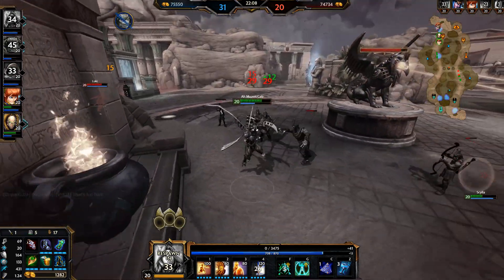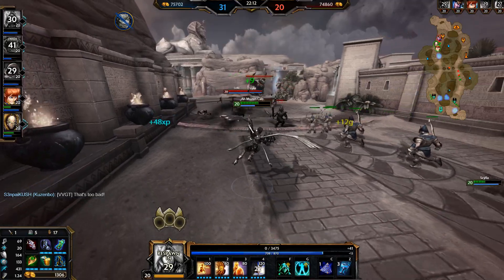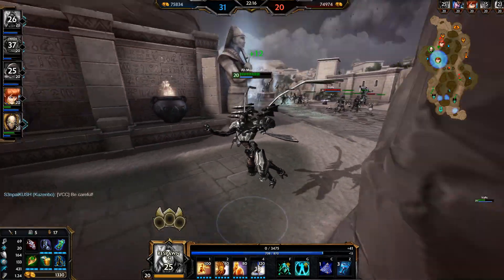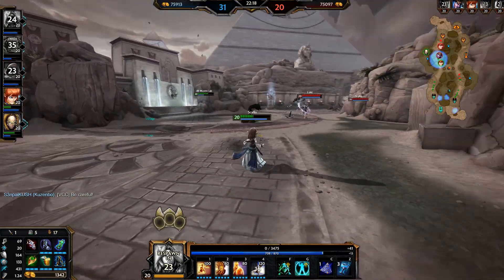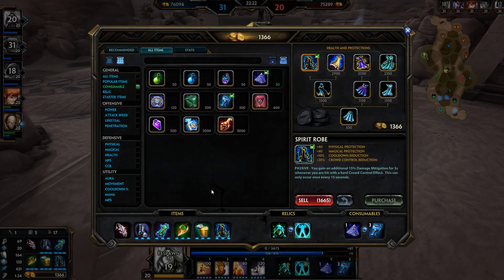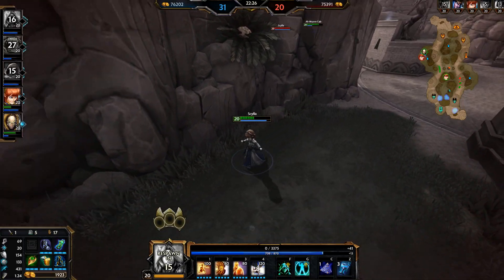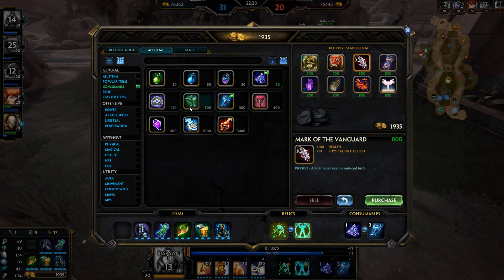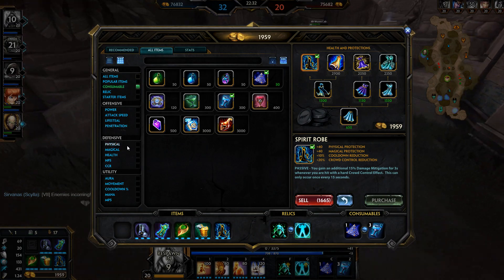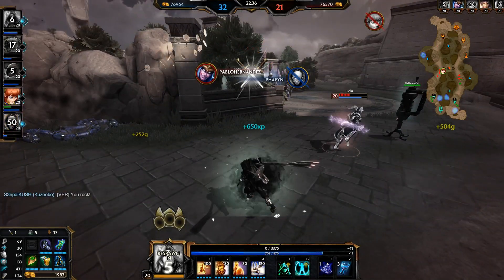They just need to go for this phoenix here — actually they can't do it now. Loki's ultimate is down but he can still do a lot of damage to Amuzenkab. Chasing Scylla instead. I'm going to sell Mark of the Vanguard — I just take so much damage from physical gods.